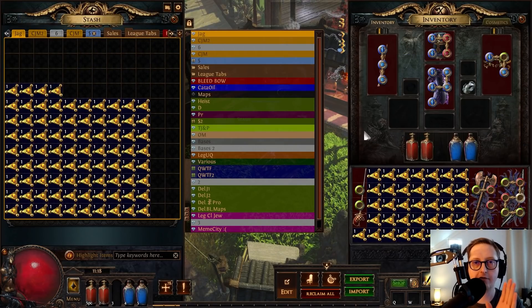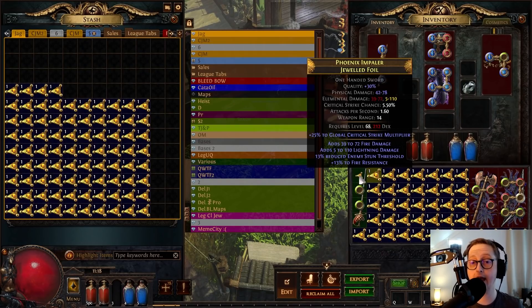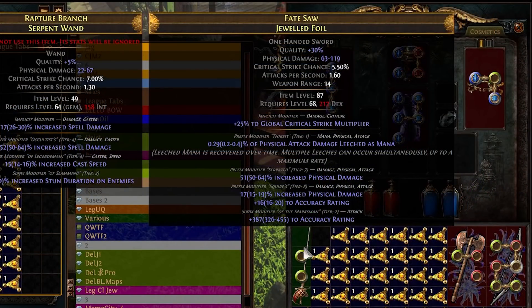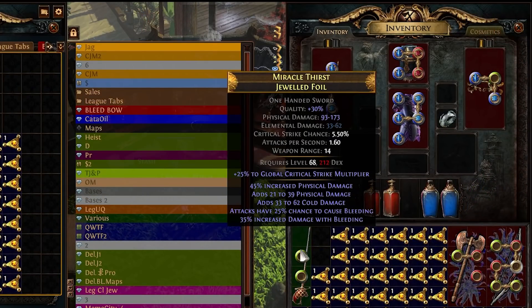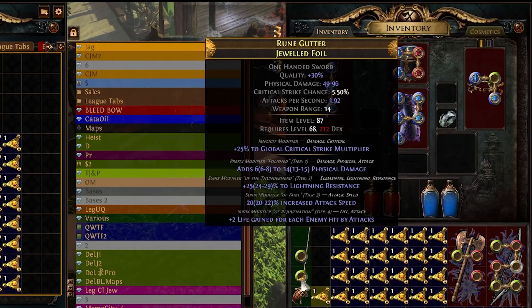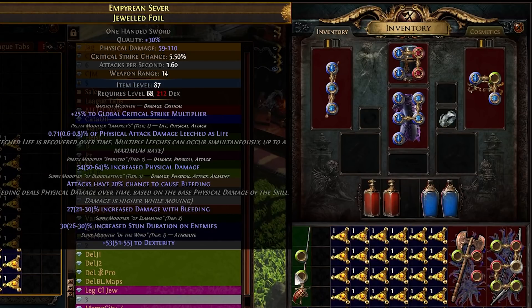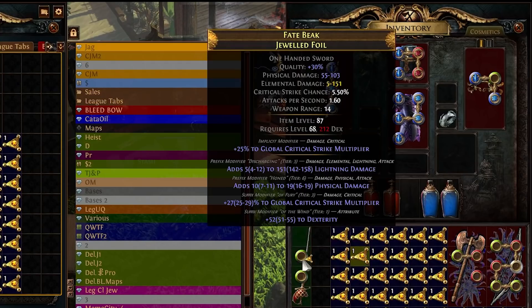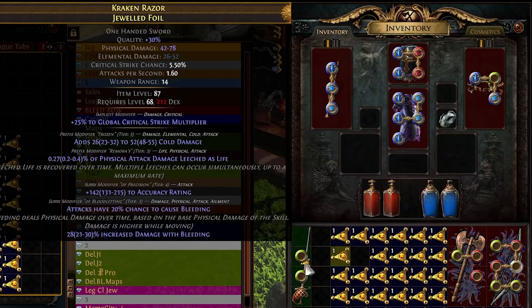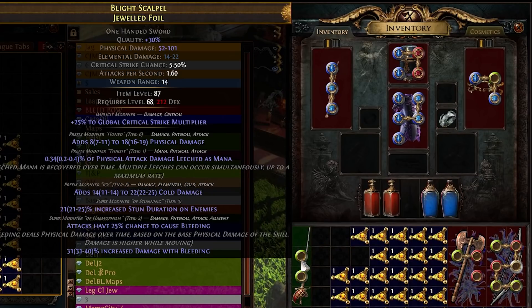We're still gonna see a whole lot of elemental damage to attack rolls, but there will be a way to get around that, and once we get some good physical damage, I will show you what we can do. Bear in mind that the tiers of physical damage are very different, at least for flat on one-handed weapons compared to two-handed weapons. So pay attention to the tiers if you're not familiar with them.